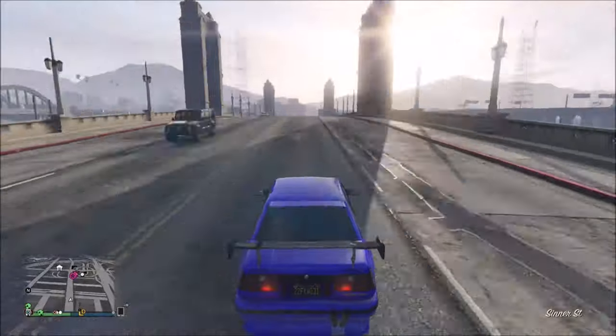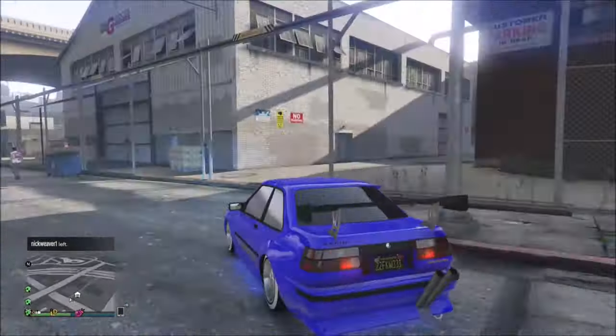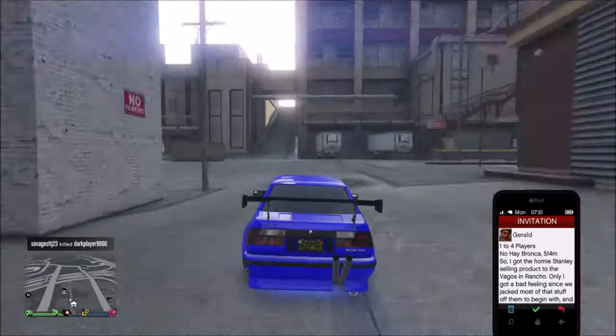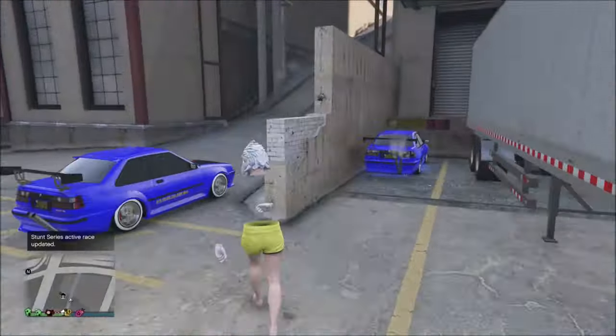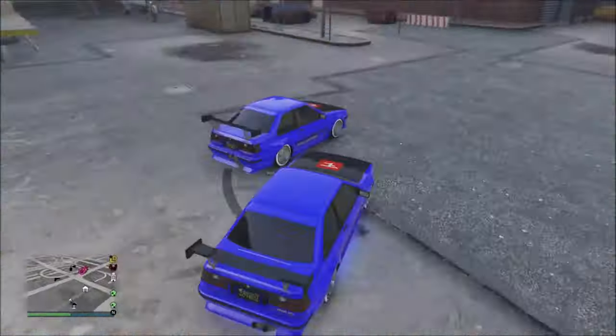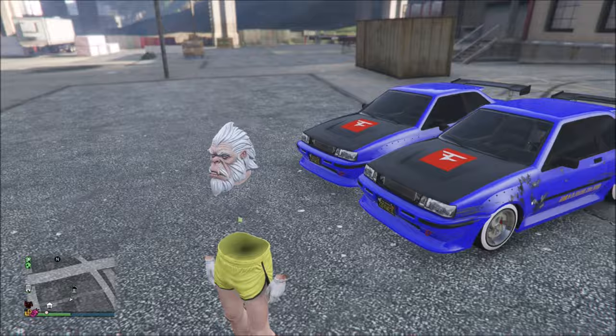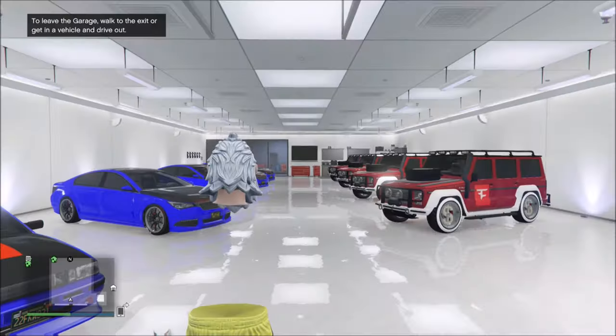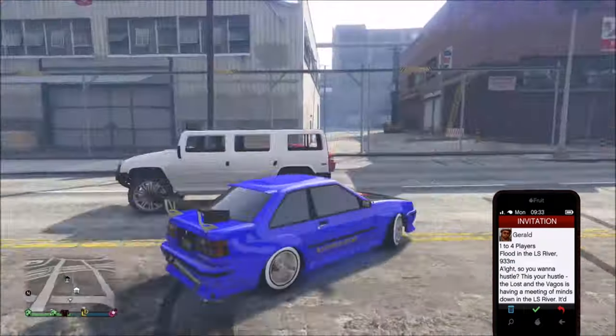Once you get to your garage, do the exact same thing as you just tested: put your car right next to the blue circle, get out of the car, get sucked up into the garage, go back out, get back in the car, pull up the Gerald mission, drive a good distance away, accept the Gerald mission, back out immediately, wait 10 seconds, and look around for a duplicate car. Once you see the duplicated car, take it and put it in your garage. Then go back to the original car you upgraded and repeat the entire steps.